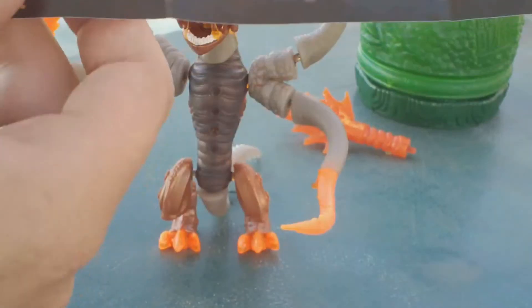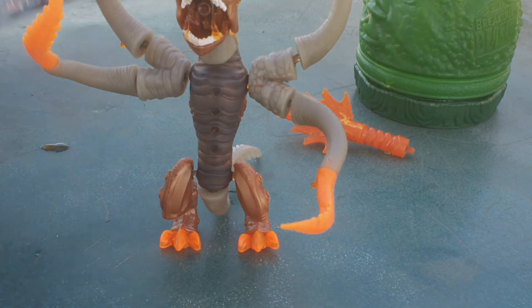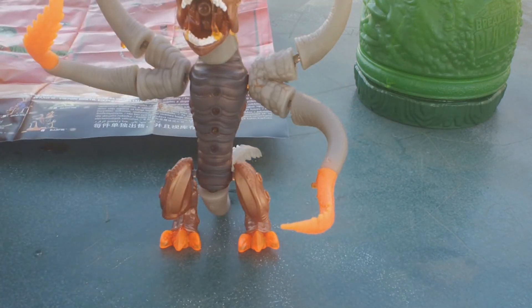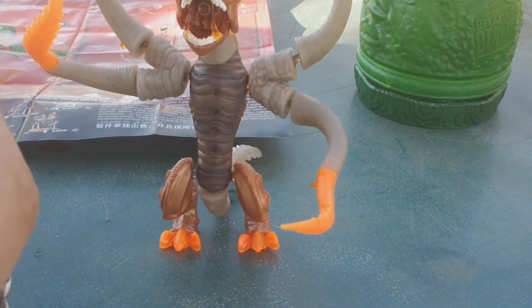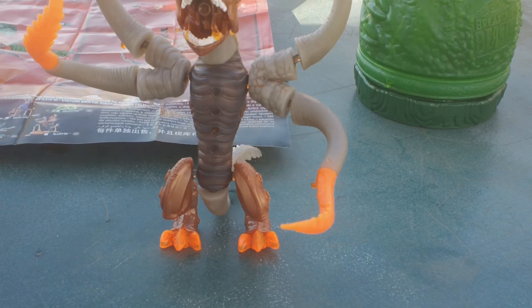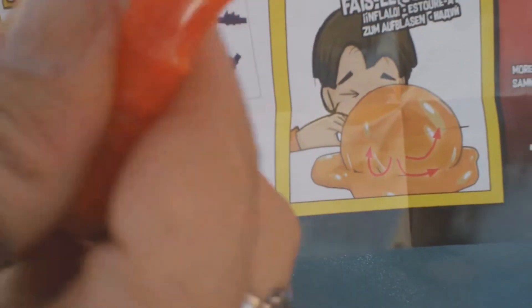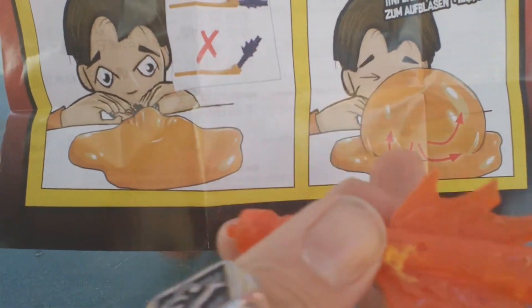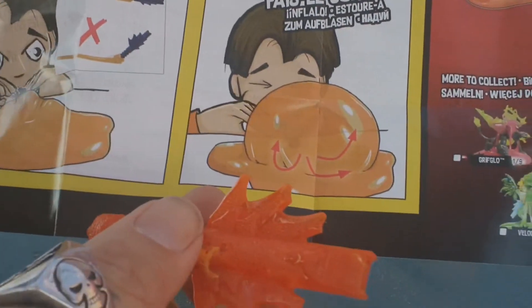Still trying to figure out what this extra piece is for. Oh — I guess you can blow the slime up with this thing! Not really sure why I'd want to do that, but it shows here that you can actually take this little piece and inflate and make a bubble out of the orangey slime that comes with this beast.